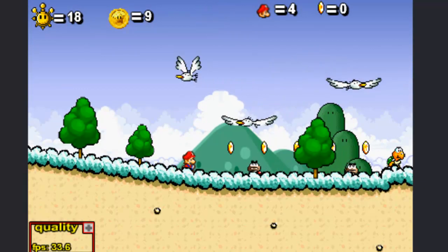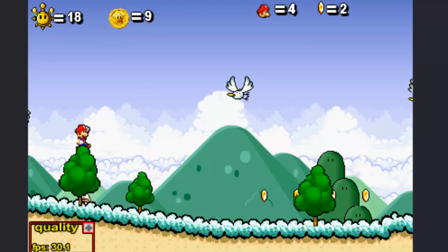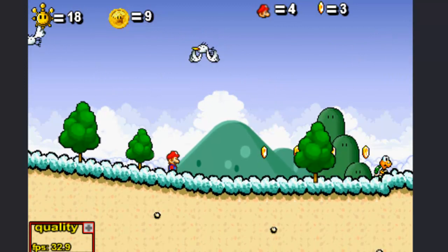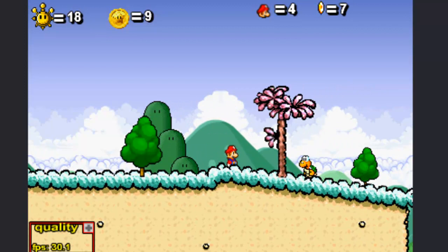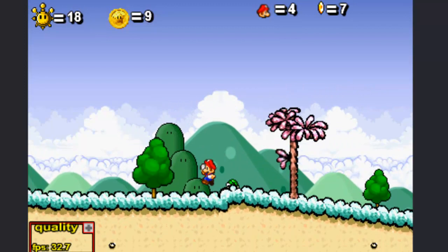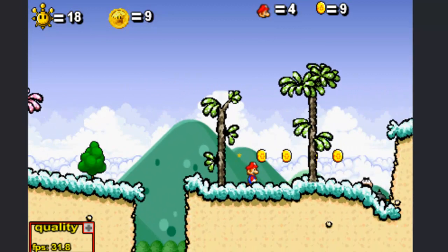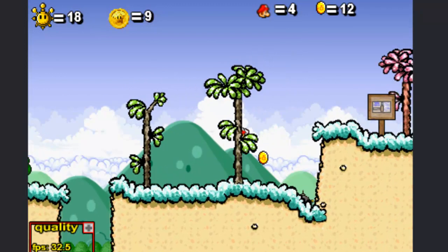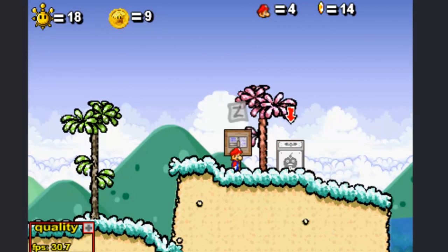Hey everyone, welcome back to ZZPlaysLP of Super Mario 63. In the last part, we took down Bowser and we were warped far away from the castle, and before now we didn't know where we'd end up. But now we know that we are out in this really bright, sunny, not very threatening tutorial level.